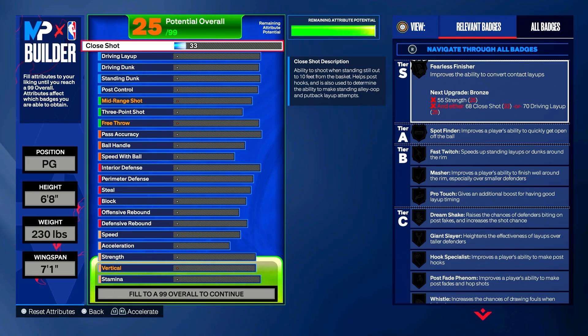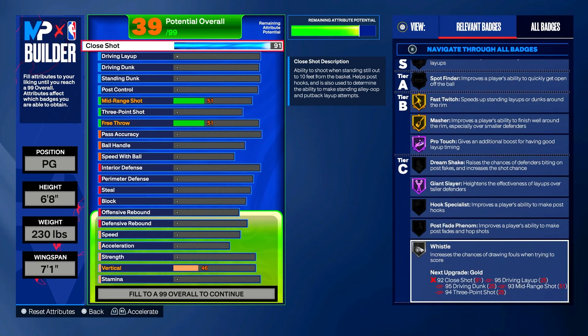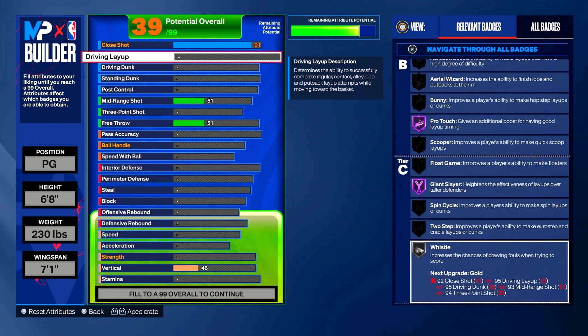Let's start with close shot — put it all the way up to 91. Having close shot at 91 gives you Fast Twitch on Gold (speeds up standing layups or dunks), Masher on Gold (improves finishing around the rim over smaller defenders), Pro Touch on Hall of Fame (boost for good layup timing), Giant Slayer on Hall of Fame (heightens layup effectiveness over taller defenders), and Whistle on Silver (increases chances of drawing fouls).